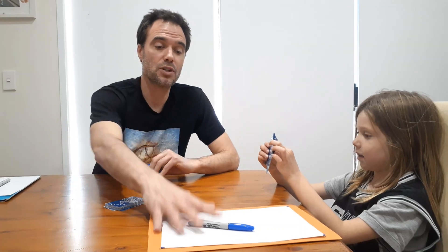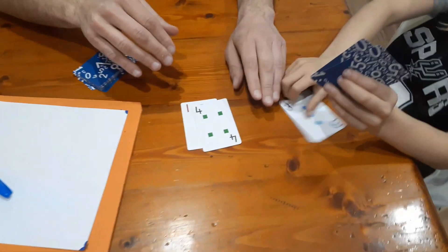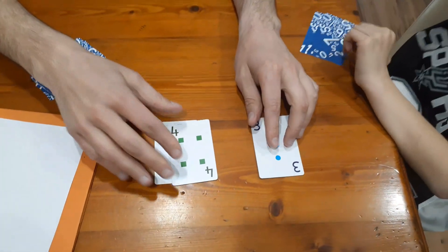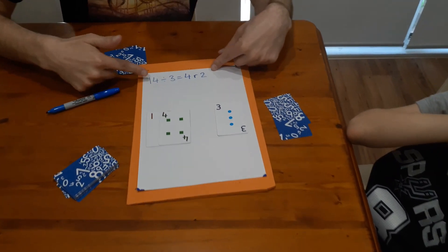So do you want to go first, Nash? Have you got one ready to go? Okay, so Nash is going to make a division equation. We'll put it for the camera. 14 divided by — okay, beautiful — so 14 divided by three. So we would be recording Nash's equation like this.